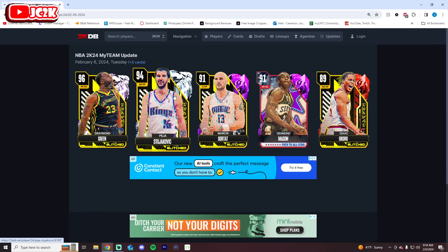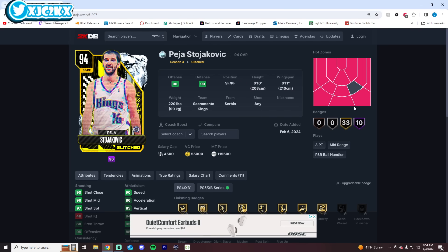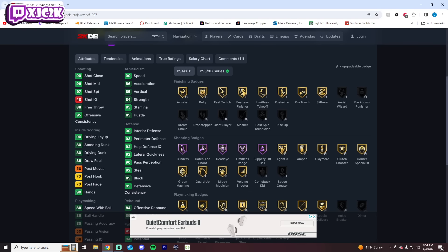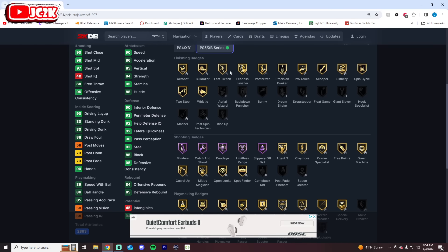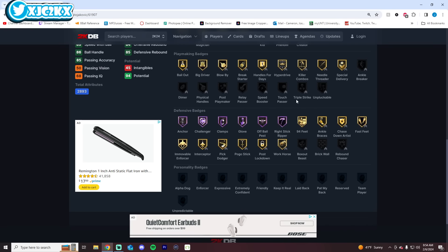We got Peja and Draymond as the last two cards. Peja is 6'10", 6'11" wingspan, small forward / power forward. Hotspots from basically everywhere, 90 speed, 97 three-ball. He's defense glitched — let's go! That's a W, I was hoping he'd be defense glitched. He's not the greatest finisher in the world, but he does have gold bulldozer, fast twitch, posterizer, and precision dunker, which are the four that I want. Shooting badges are exceptional. Playmaking-wise, not terrible either, although he does need speed booster and unplugable added.